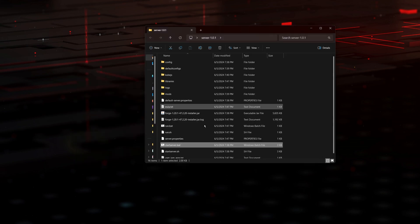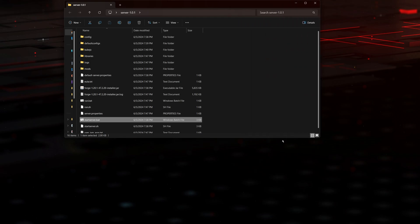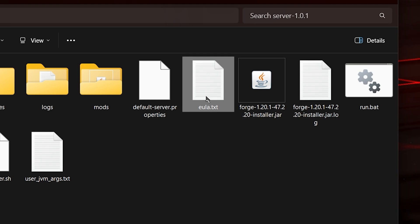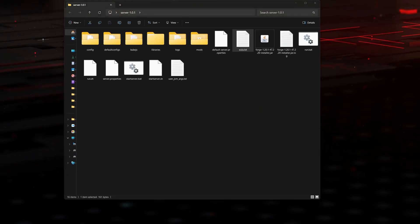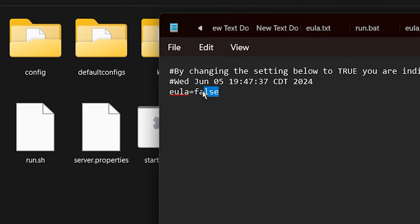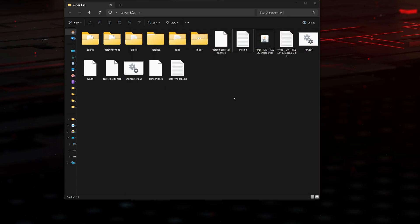Let's go ahead and close it right now. Make the folder a little bigger so we can see every file. The first thing you're going to do is look for the EULA.txt file — open it. It's just a text document, so double-click it. What you're going to do is change eula=false to eula=true — change that to true, then hit file, save, and close this file.